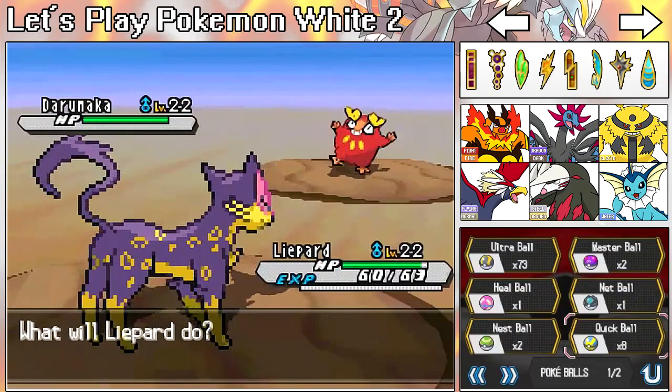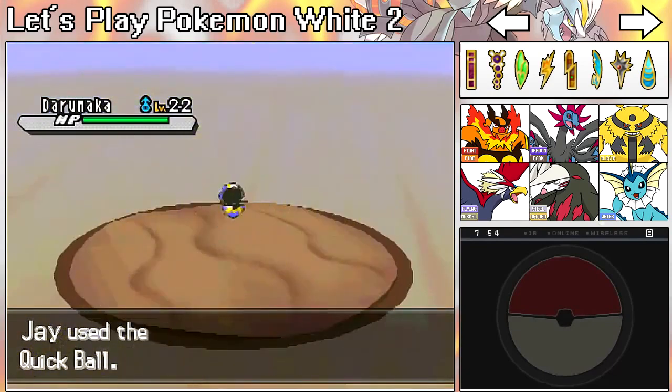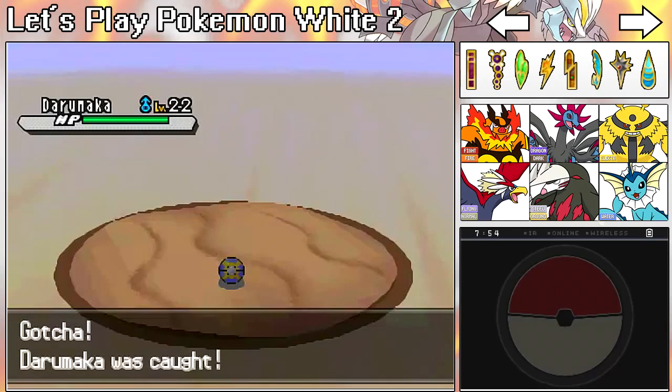A level 35 Darmanitan stayed in the Quick Ball, so why isn't Sigilyph — one of the weirdest looking Pokémon I've ever seen — staying in the Quick Ball or the Ultra Ball? Are you serious? You can't be serious.